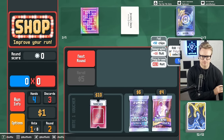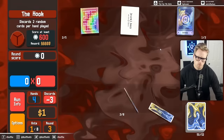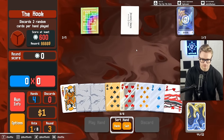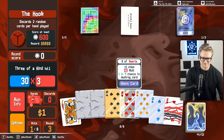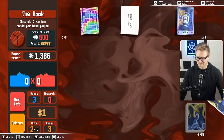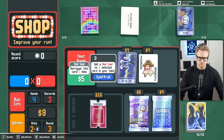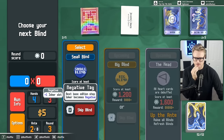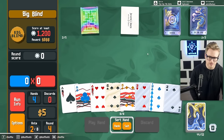Buy this and this will likely be money positive. That was difficult to look at. Let's buy this. We don't need extra joker slots right now but I want extra jokers potentially just so that we can get more use out of the new stuff.